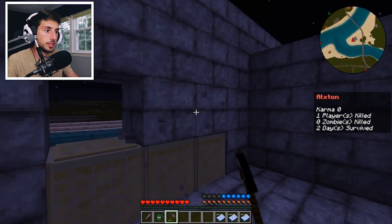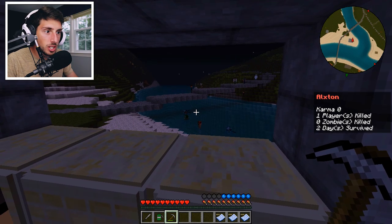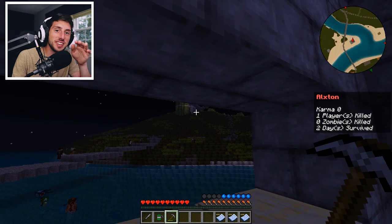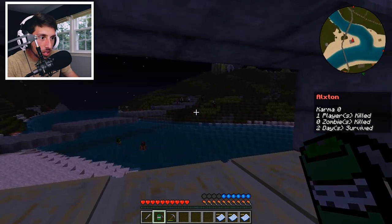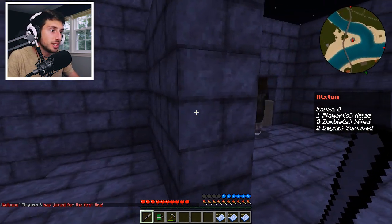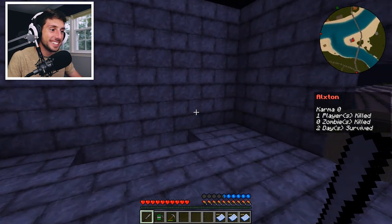Oh my God, I think there's a guy outside! 100 meters away — is he crossing the bridge? I don't see any zombies aggroed. Is that just zombies? Wait — you're going to see this on the face cam. Through the window you have to duck to see. Oh, he's shooting people across the bridge. He looks like he has a juggernaut outfit on. Get off my lawn! He's down.